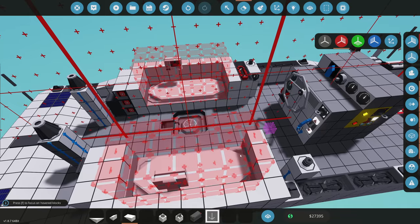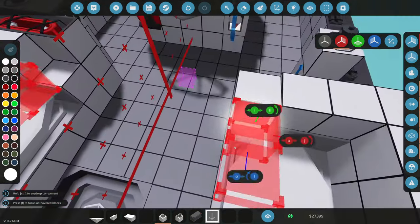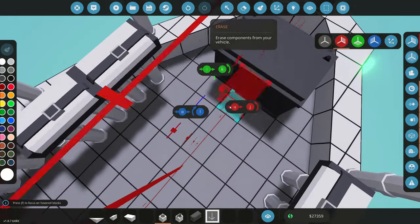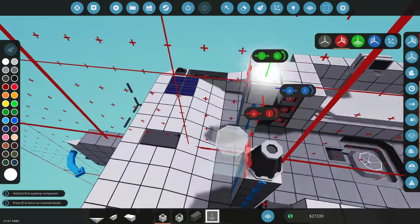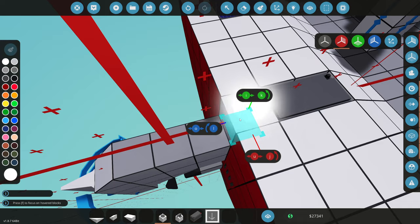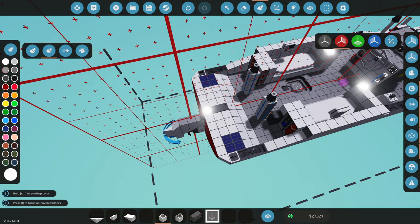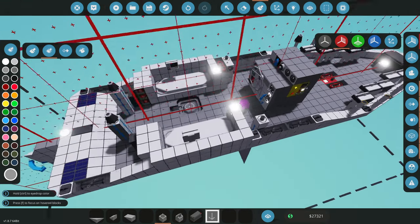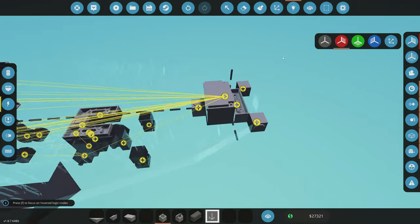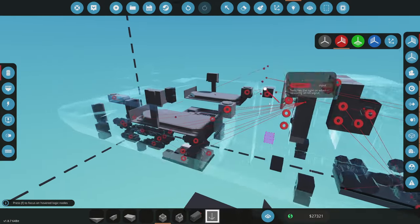We'll name these 'nav lights on.' But we also need lights to actually see — the nav lights won't help us see at all. We'll grab some lights: two up front, one near the battery, and one directly behind the battery in the rear. We'll use a darker gray tint to make it a little less bright. Then connect electrical to all our new lights, and number three on the helm activates our visual lights.